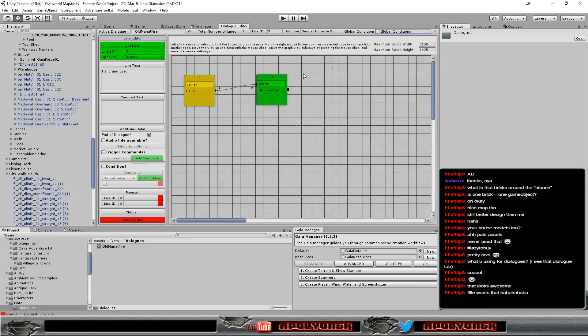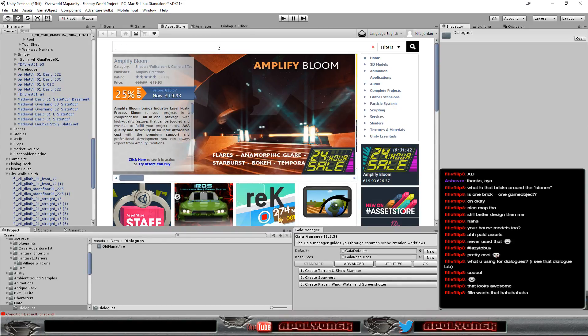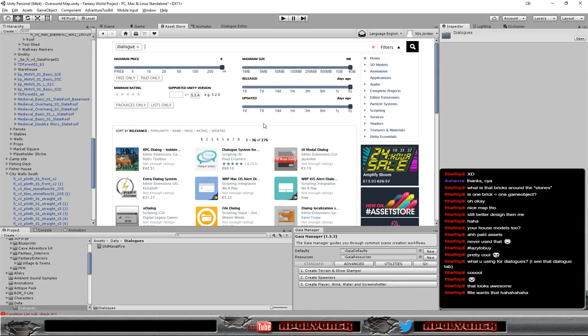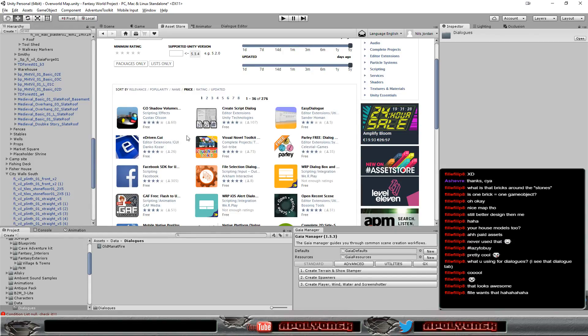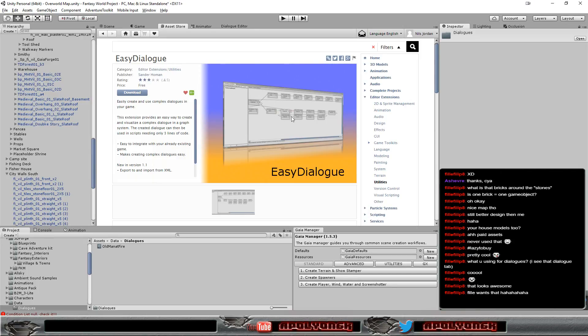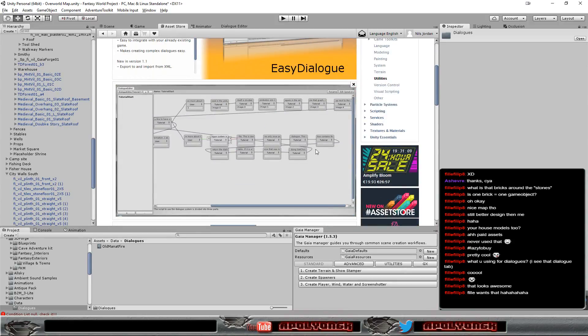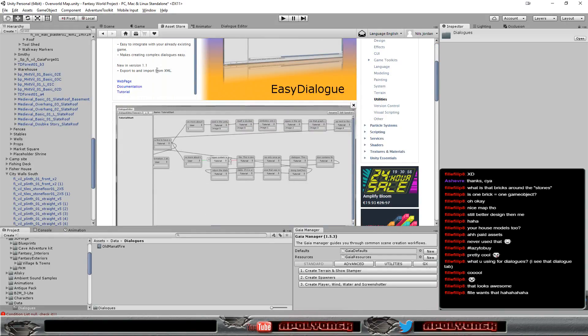At some point I might clean them up and throw them on the asset store, but at the moment they are just there for me. But I think there are dialogue systems on the asset store you can use. Let's sort by price. Easy Dialogue... UVF Dialogue System — it's for free. It's kind of doing the same as I'm doing. Interesting. Export to import XML. Interesting.